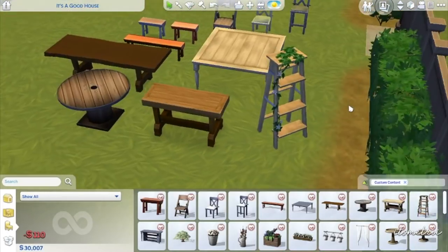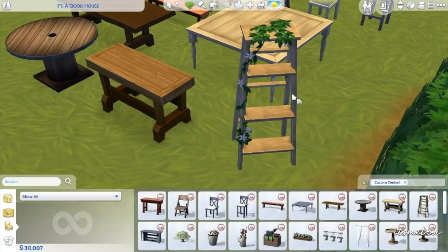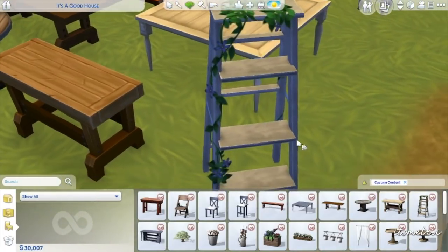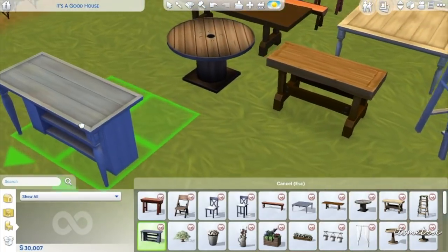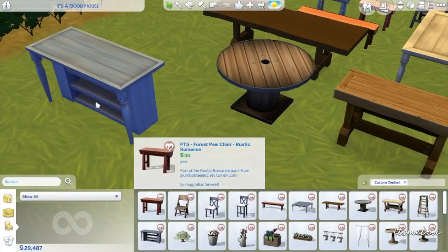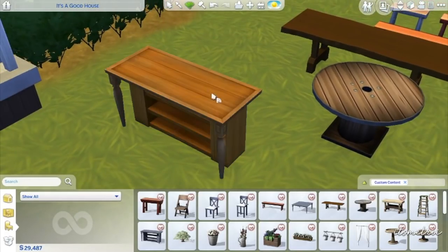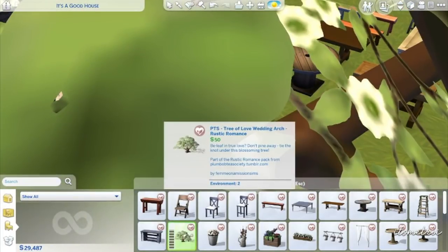This is a cute little - I am dying for this. Look at the ivy just going up on it. Blue Moon bar rustic - we can have a bar! It contains 15 small, 2 medium, and 13 large slots. I guess the slots mean you can put stuff down there. And oh wait - what is this? A tree of love wedding arch - 'Belief in True Love', 'Don't pine away', 'Tie the knot on the blossoming tree.' Oh snap, this is huge!